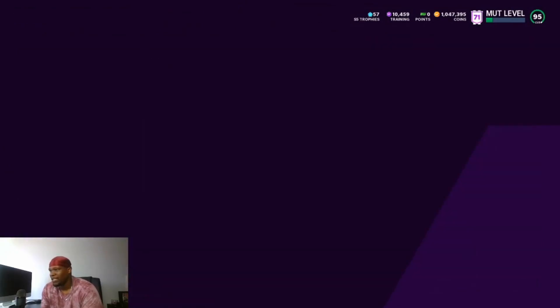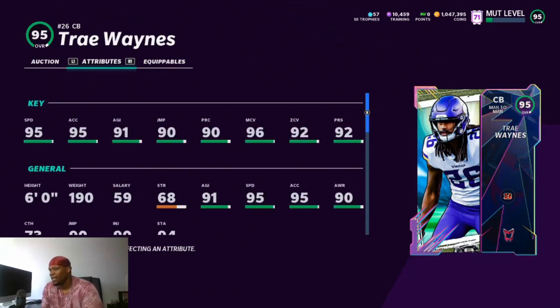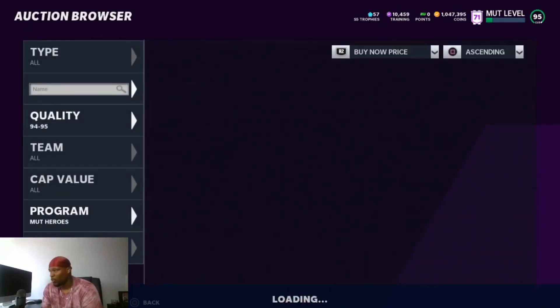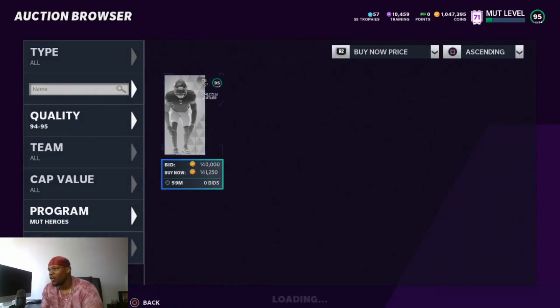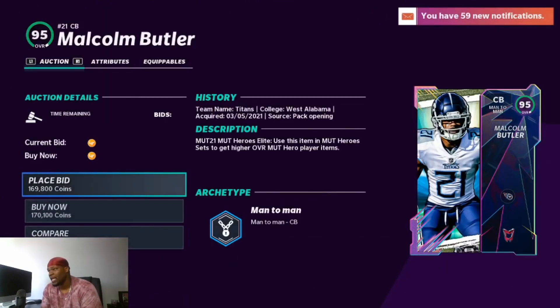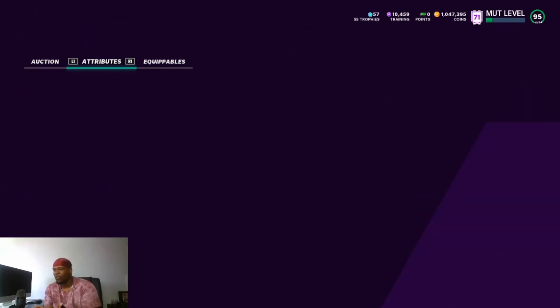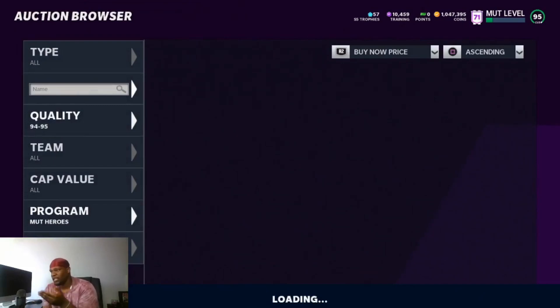Look at Trey Waynes — tell me this man is not going to be a dog as a 160k card. On a Bengals theme team he's 99 speed, 99 man, and his zone is going to be 96. That is a dog on a Bengals theme team. And Malcolm Butler — on a Titans theme team he's 98 speed, 99 man, and 98 zone. He can't get powered up which is kind of weird, but for a 95 overall on a theme team, some of these cards are going to be really good.